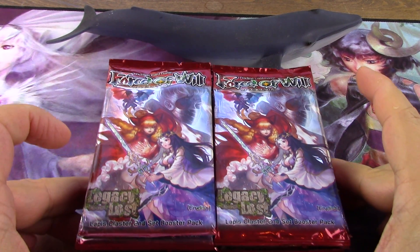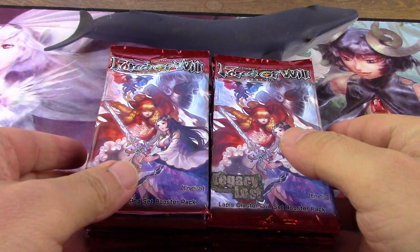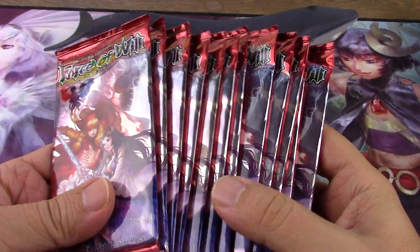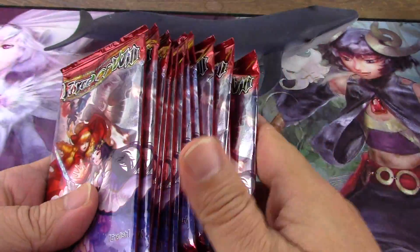I'm gonna crack 24 packs of Legacy Lost. Legacy Lost is the second set in the Lapis Cluster and I've been going through all the Lapis sets, cracking packs and making builds with them, building specific decks to the rulers. I also ordered a few of the rulers just because sometimes you don't pull them. These are gonna be very casual builds.